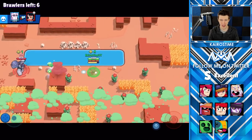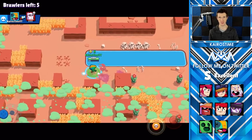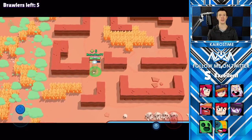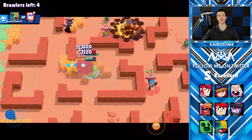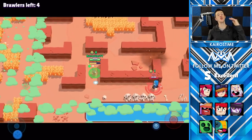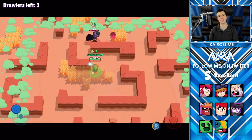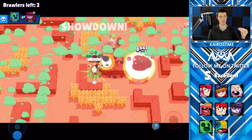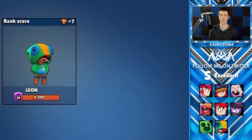Next we have Leon's star power, which gives him boosted movement speed when he is invisible. He already has one of the fastest movement speeds in the game, but adding that additional movement speed makes him so strong. It makes it so he can escape if he really needs to, travel huge distances, and sneak up ridiculously quickly on enemy brawlers so that he's right next to them to deal max damage before they even knew he was there. This is definitely an S tier star power.